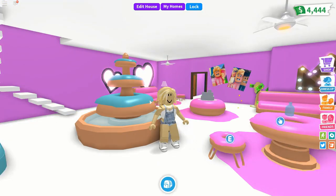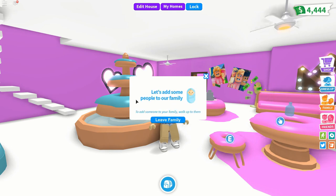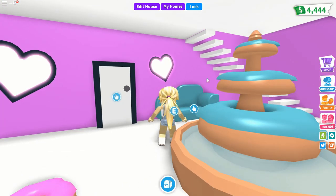Now we go into Family. Since we're a parent, it says 'ready to create your own family' — press 'create family.' To add someone to your family, walk up to them and press E, then press 'invite.'